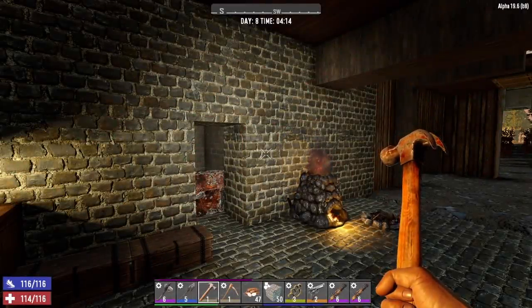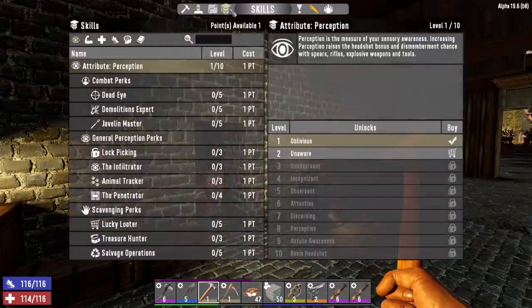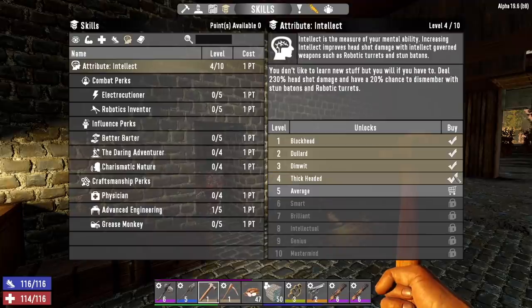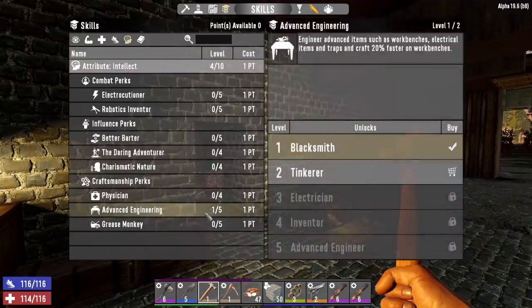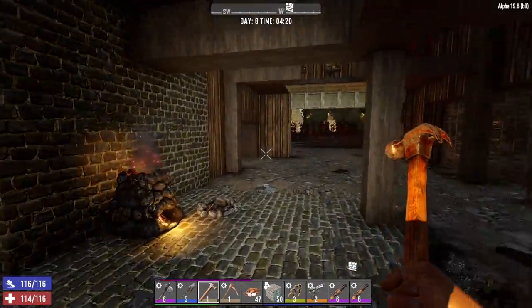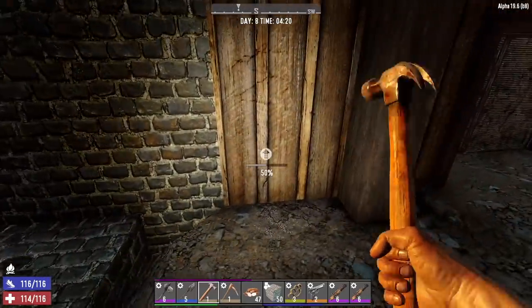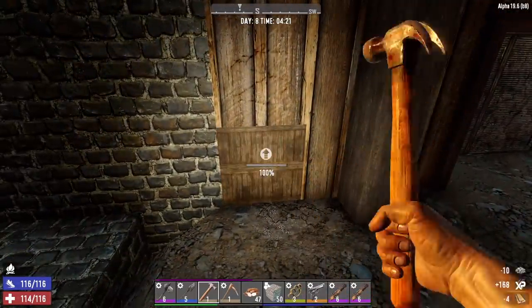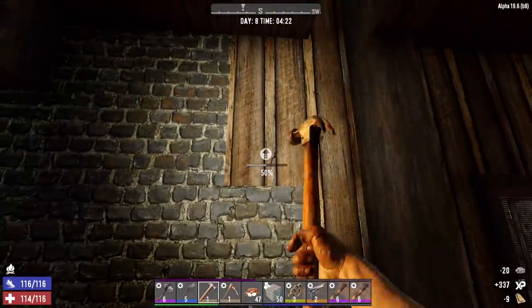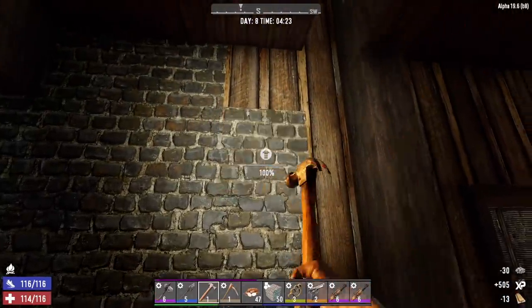It is the morning of day eight. Before we get started, let's go ahead and spend this one skill point that we have. I'm going to go into intellect level four, and now we can go into advanced engineering level two, which will unlock the workbench. We don't have any skill points left, so we're going to try and get one of those this morning because we are not that far away from leveling up again. We're going to do some upgrading to the barn here until we grab that level so we can unlock the workbench and get one crafting.